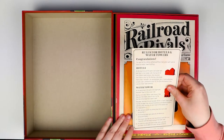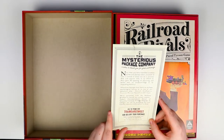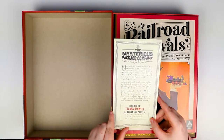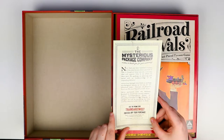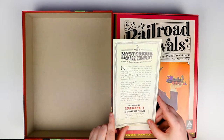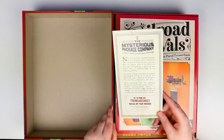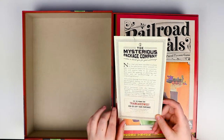We find special rules for hotels and water towers on a piece of card, and there's a promo code included as well — something from a mysterious package company, interesting. Not sure what this is to do with, I'll have a look at it later.